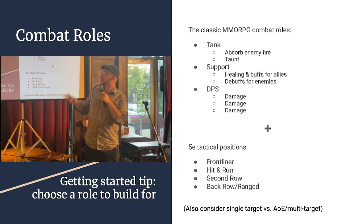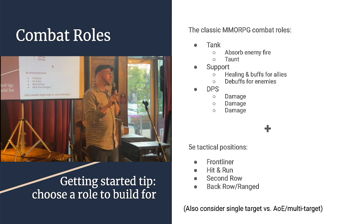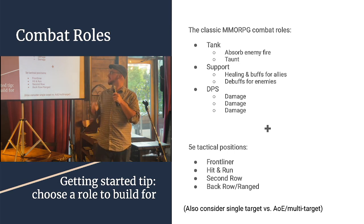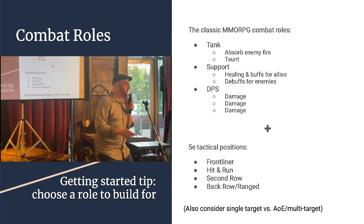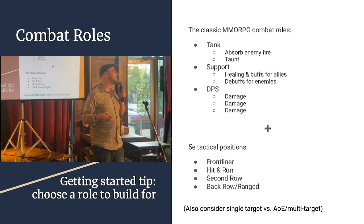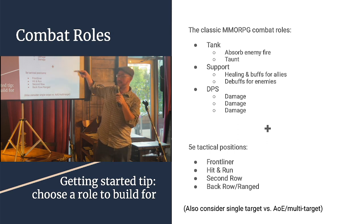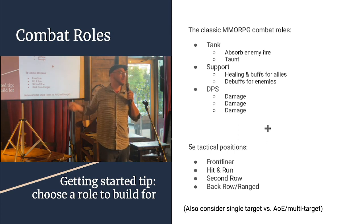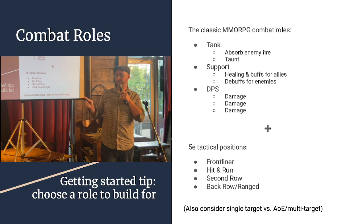We also combine these roles with tactical positions. Am I a frontliner? Am I hit and run, which is very rogue? Am I in the second row, like maybe a bard? Or am I in the very back row because I am squishy? So if you combine one of these classic MMORPG roles with your position in the lineup, you can figure out what choices to make and what trade-offs are worth it to build the character that plays the way you want.